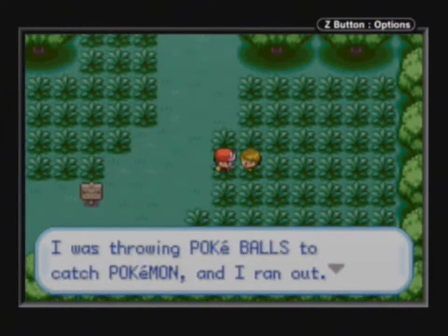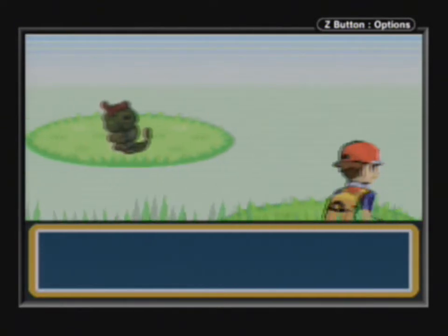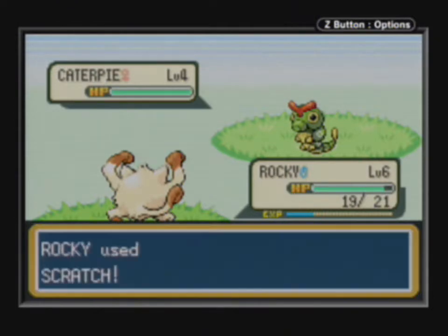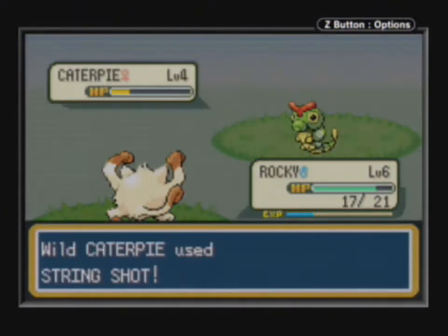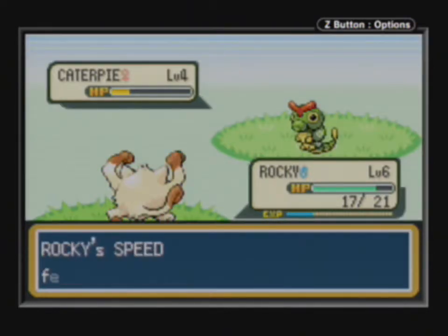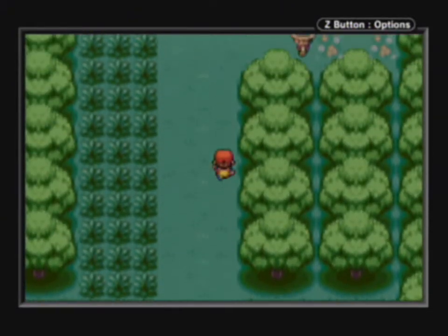You ran out of Pokeballs? Another battle — another Caterpie. Just let me kill you, Caterpie; you're not going to beat me. Lower my speed all you want — it won't help you unless you get like 50 crit hits and I miss everything, which I won't. Anyways, let's keep on going north.